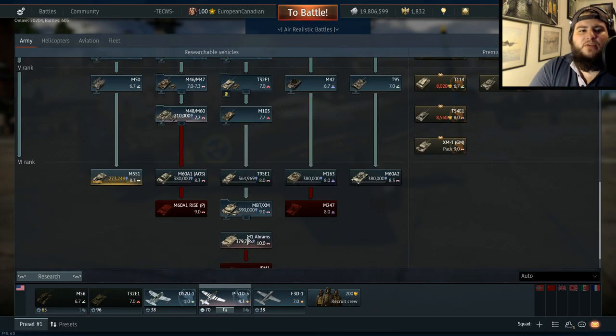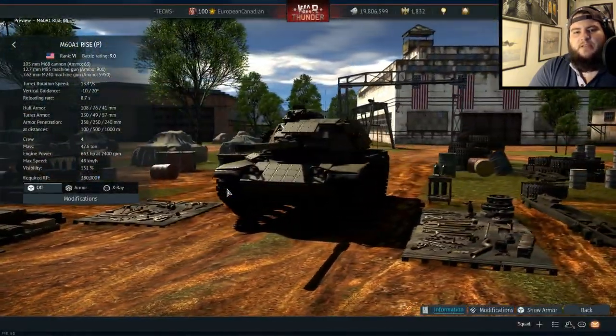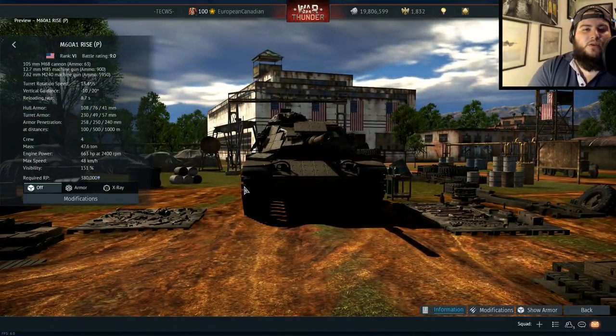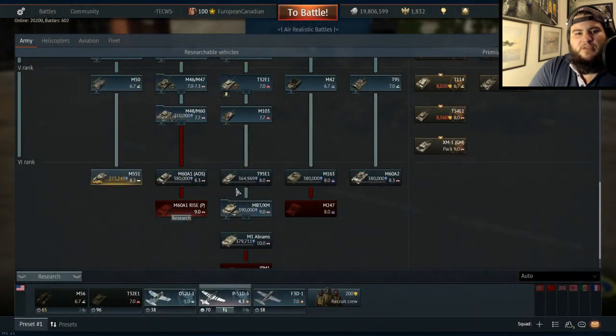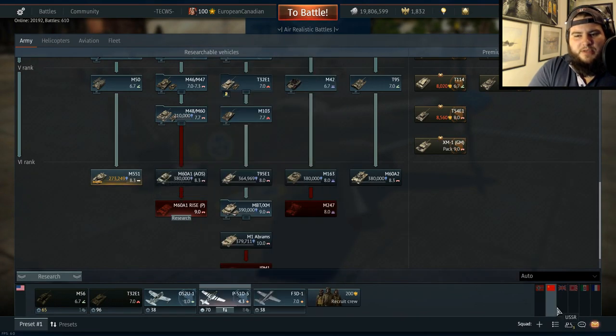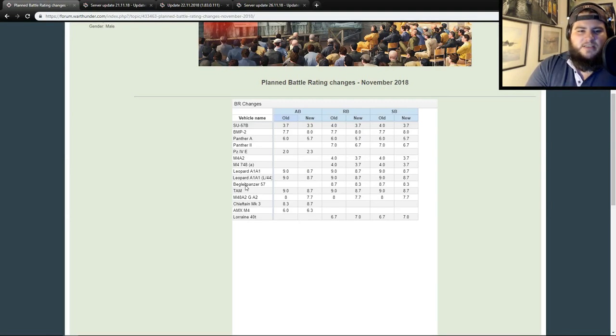Now let's look at a few other vehicles that have been missed by these BR changes — the Rise-P. If you're going to tell me the Rise-P is doing better than the Leopard A1A1 or the Leopard A1A1 L44, which are both getting dropped to 8.7, I'm going to have to disagree. The M60 series is in a very tough spot whether you look at the M60A1 AOS, the M60, or the M60 Rise-P. I would actually personally drop the American M48 to 7.3 — it makes absolutely no sense to me that they are at the same BR as each other.